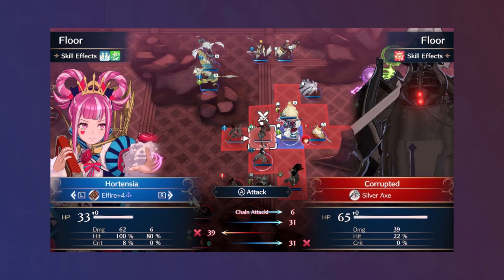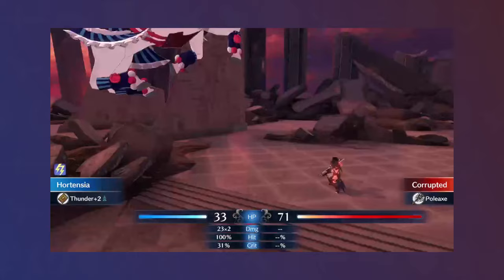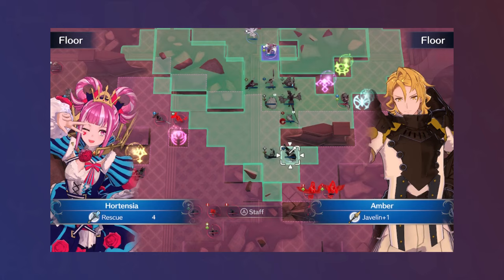With no Bonded Shield, Chapter 22 did not feature a Hortensia sweep, but she was still able to get plenty of player phase kills, flying over the terrain and sniping enemies with Dire Thunder. I also had her spam Rescue, letting units move forward to kill an enemy, then get rescued back to stay safe.